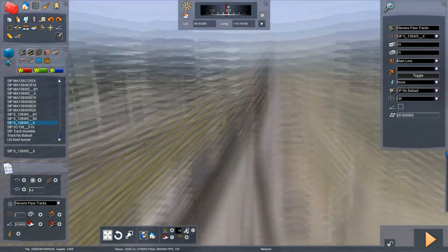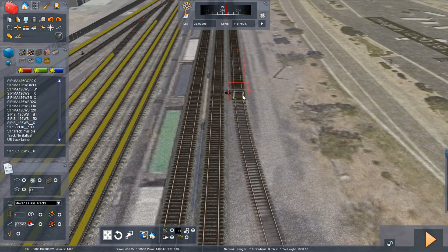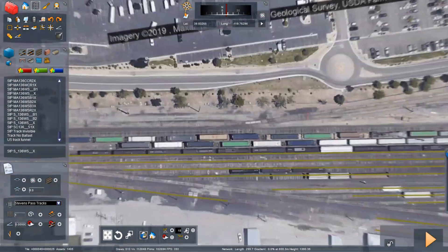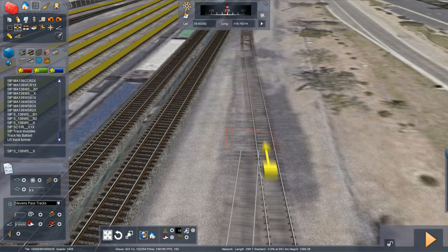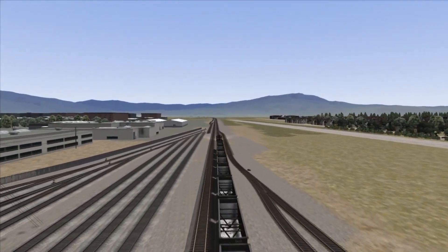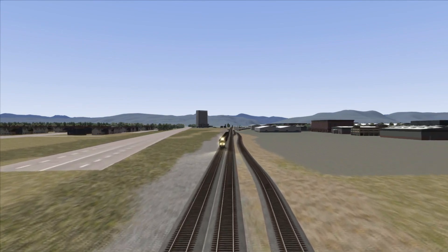A lot of you guys can agree — the original Donner Pass is not up to date. So I'm taking the initiative to update it, and it gives me a reason to upload something to my YouTube channel. I've always wanted to do some type of building series, but I'm not great with creating fantasy routes. Using an existing route and just updating and modernizing it — I think that's a great way to put building content on the channel. I'm making sure everything lines up. I had that weld tool to help weld tracks together — something I completely forgot existed. If you have useful tips, please share them in the comments below.